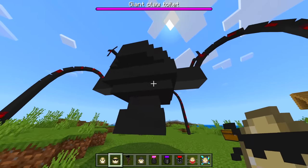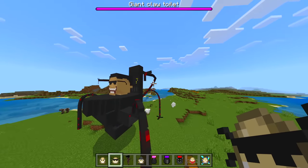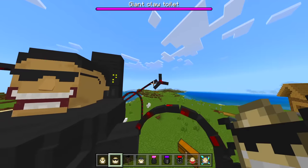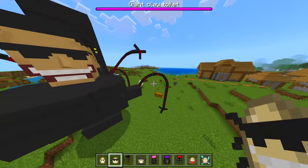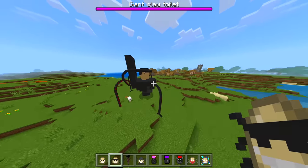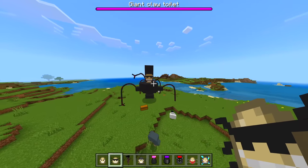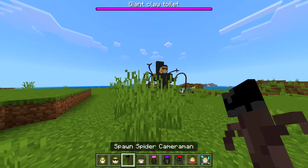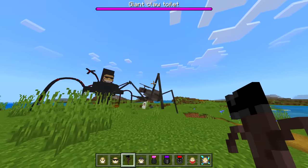We have a big claw toilet — whoa! I like how this thing is spinning. He's got one, two, three, four, five, six — six legs, well four legs and like two arm things that look like legs as well. That's actually pretty cool. Next one we have a spider cameraman.